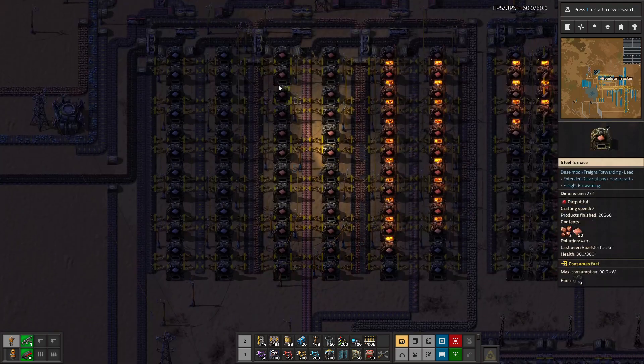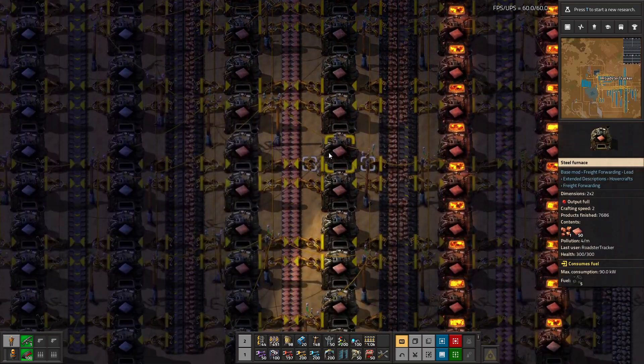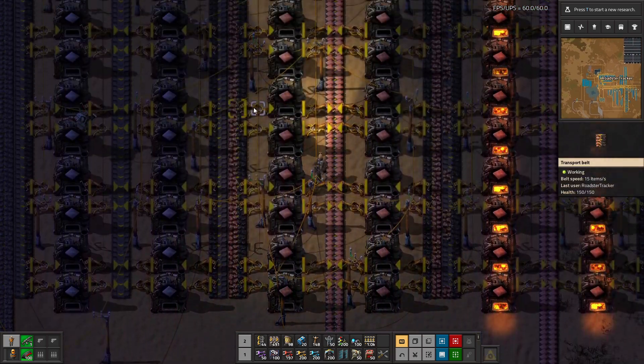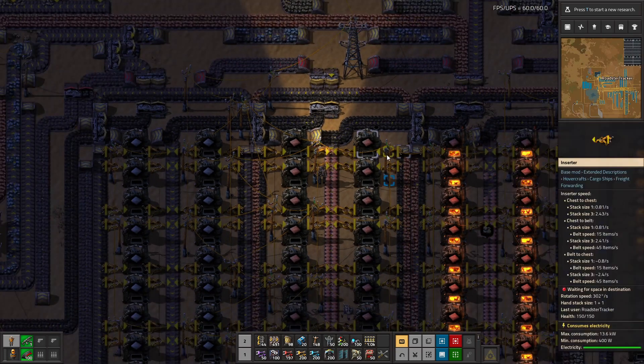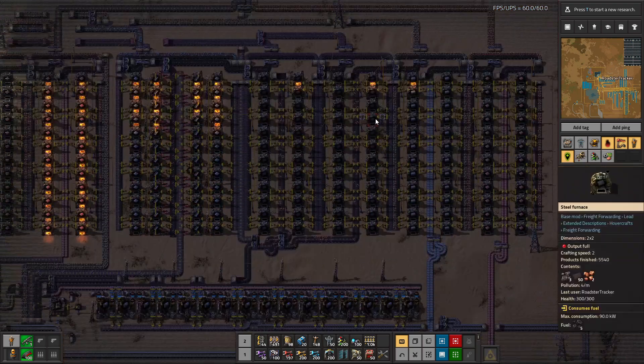What we're going to do is we're just going to empty out this guy first of everything that it's got, and then there'll be still coal. We could probably kill the coal supply, and we'll have a little bit more space. We're just condensing things a little bit.